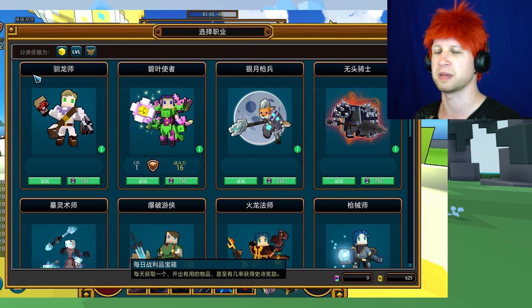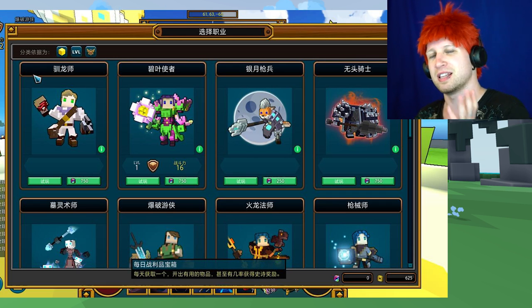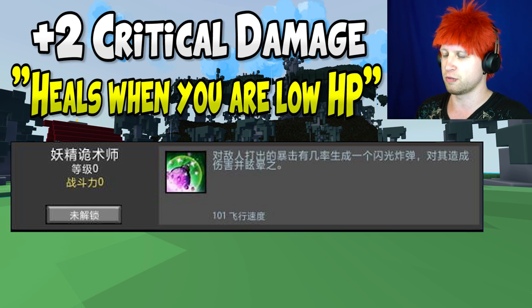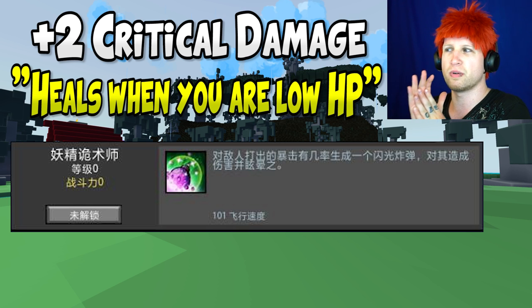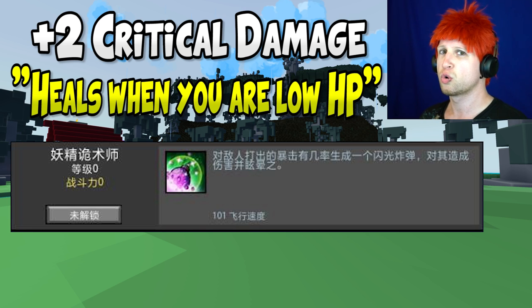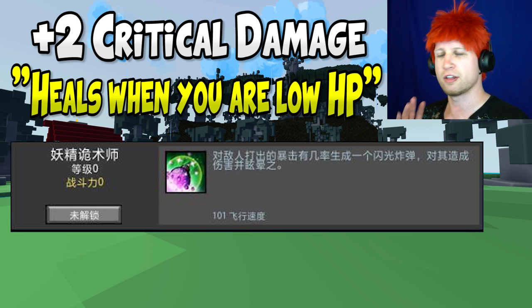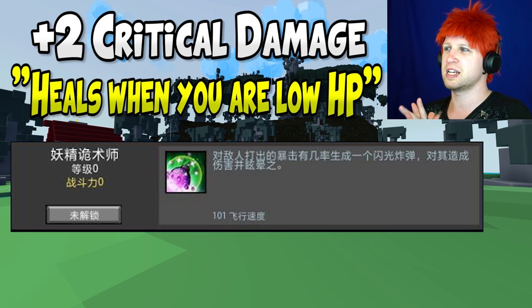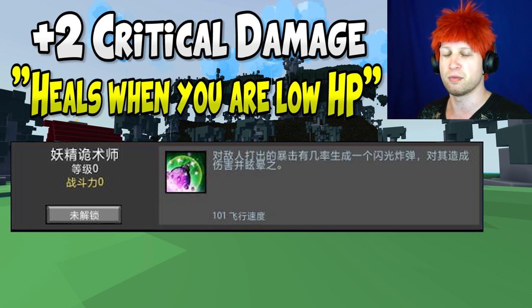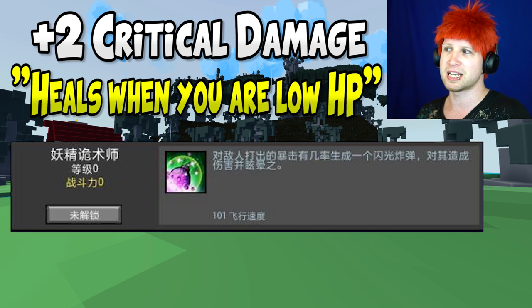For each of the different abilities, I'll go in order using the forum post that translated them — I'll put a link in the description, though fair warning the reading isn't necessarily family friendly. For the Boomeranger, each passive ability comes with a stat. In the Boomeranger's case, you get an extra 2% critical damage, plus a passive that heals you when you are low HP. I wish it said a percentage value, but honestly this sounds useless since Death Defying already takes care of that.